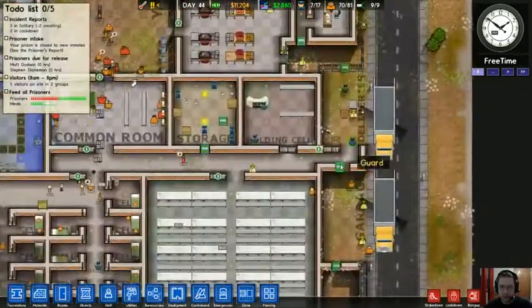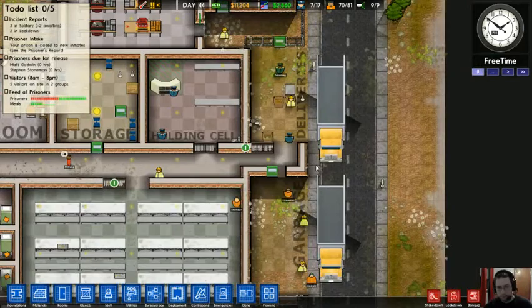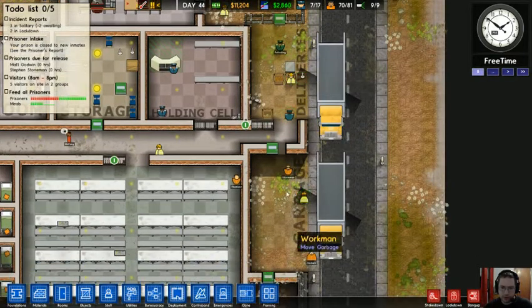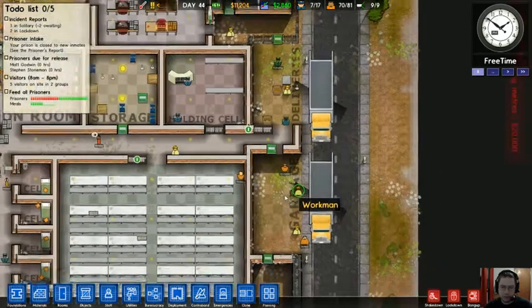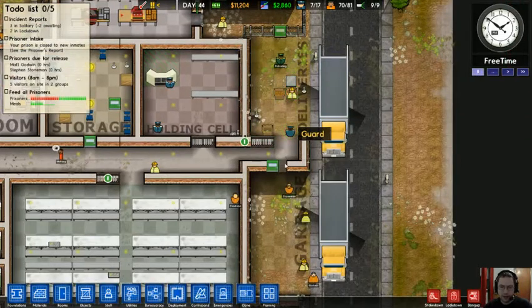So this right here, I think, is a terrible design for a prison to start. But we have our deliveries and our garbage area here. These are pre-designated — you can move or change them, but I haven't done that.